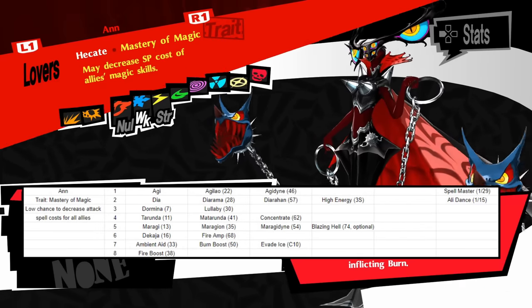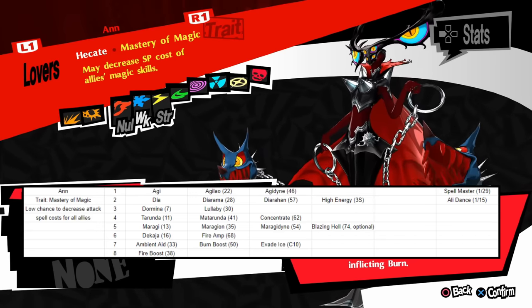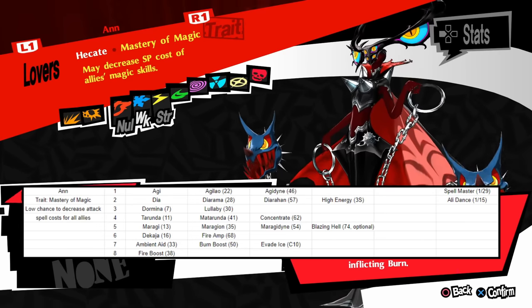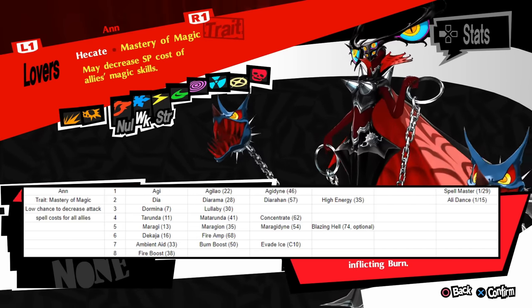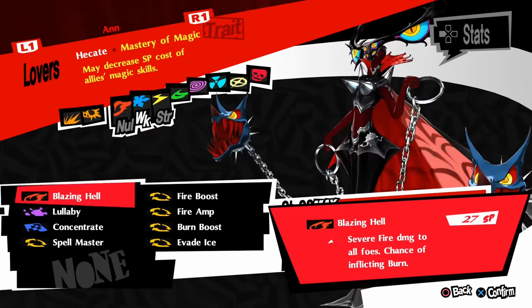Unlike Ryuji, Ann is the mage-like, high magic damage dealing character of the group. Her trait Mastery of Magic has a low chance of reducing the SP cost of magic skills for the party, and this can really come in handy early game because of how strapped you are for SP. In addition, she gets the sleep status skills of Dormina and Lullaby, and sleep is definitely the best status in the game because it allows for any follow-up attack to become a technical, which results in more damage and a chance of knockdown. Ann's third semester skill is High Energy, a full party concentrate, so she'll work best with other magic damage dealers like Makoto and/or Haru. One thing to note is that while Blazing Hell does more damage than Maragidyne, it also has a much higher SP cost — 54 vs 22. The increase in damage doesn't justify the increase in cost, so you're likely better off sticking with Maragidyne.